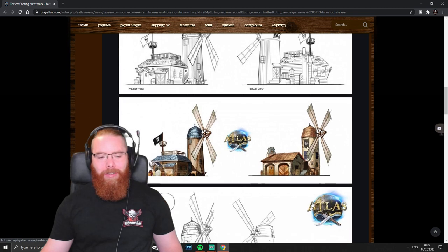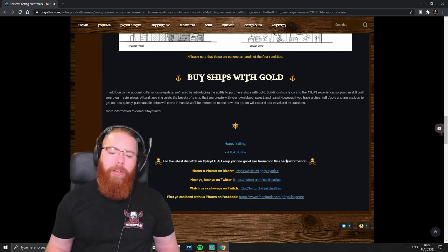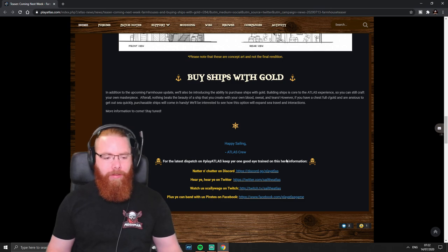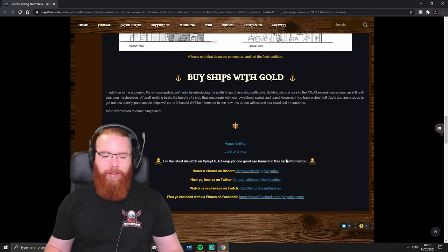Onto the second feature — buying ships for gold. The official text reads: 'In addition to the upcoming farmhouse update, we'll also be introducing the ability to purchase ships for gold. Building ships is core to the Atlas experience, so you can still craft your own masterpiece — nothing beats a ship you create with your own blood, sweat, and tears. However, if you have a chest full of gold and are anxious to get out to sea quickly, purchasable ships will come in handy. We'll be interested to see how this option will expand sea travel and interactions. More information to come, stay tuned.'